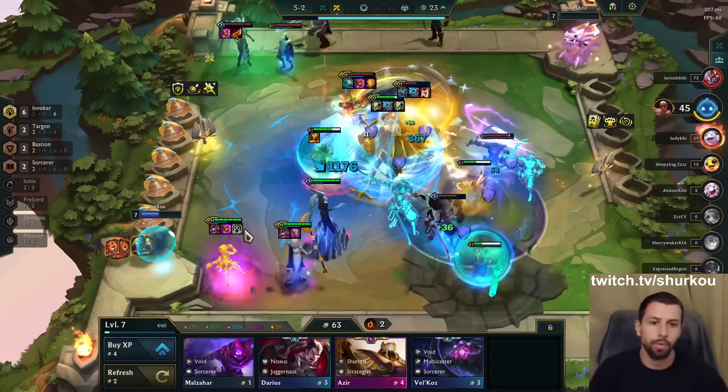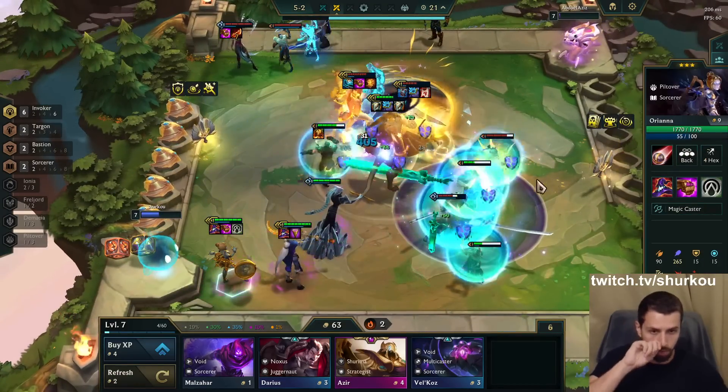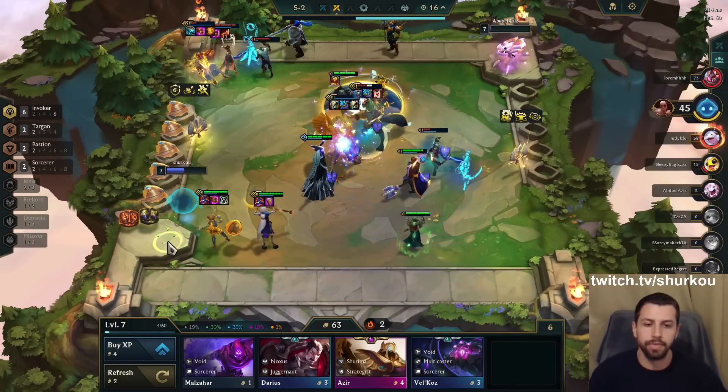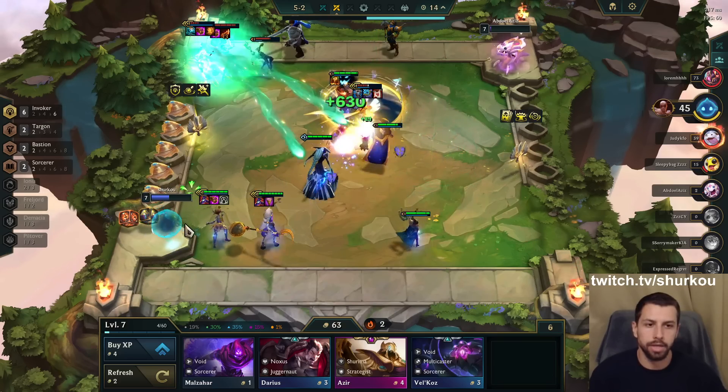She's going to ult very rarely without Invoker — it's 100 mana. The Invoker thing is just a much better Shoujin, think about it that way. She's going to ult way less often.